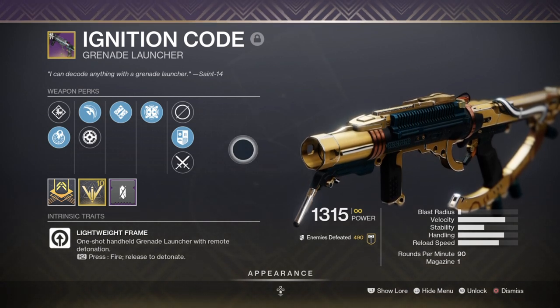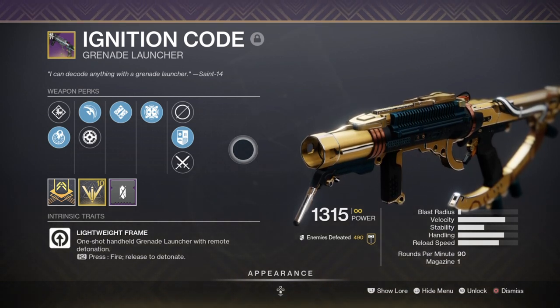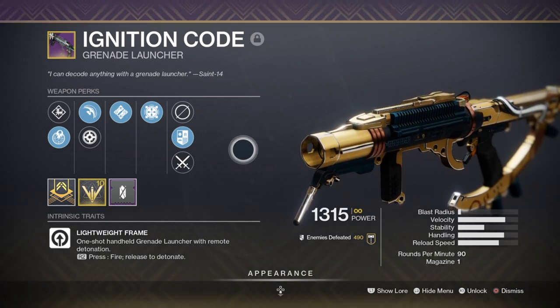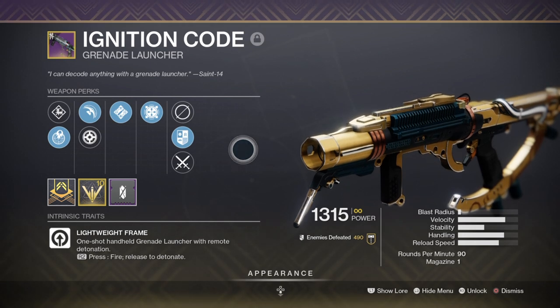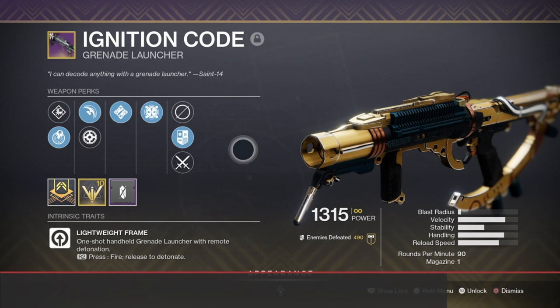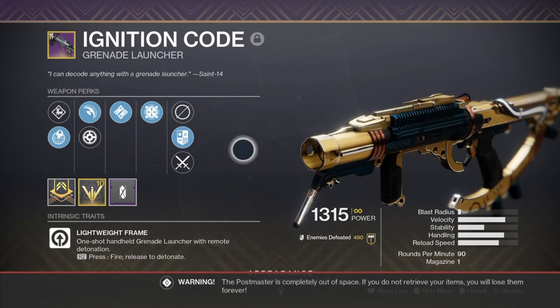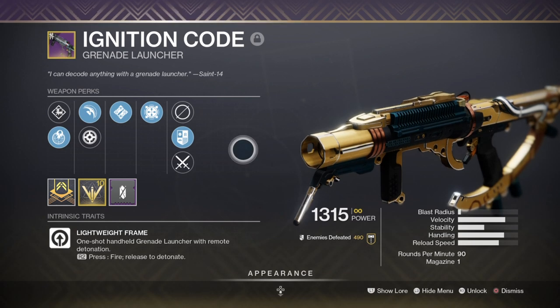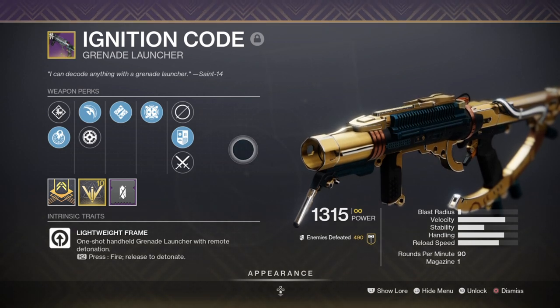As Blinding Grenades have such a profound effect on minor to major enemies, this perk suits the fit of a support weapon when combined with the build. We do also have to take in mind that grenade launchers have good impact damage so they'll be very effective against bosses to mini-bosses, and we can reapply the blinding effect on all targets as much as we like. So if we are surrounded and my team needs help ASAP, I can rely on this weapon with ease.